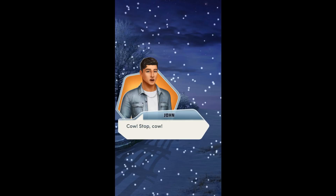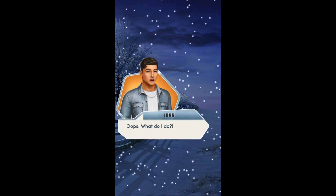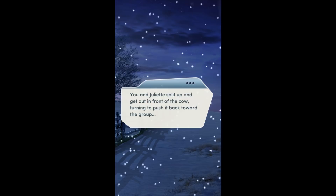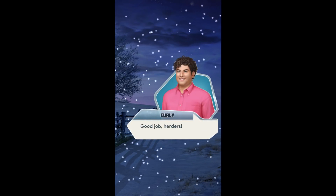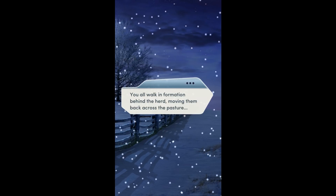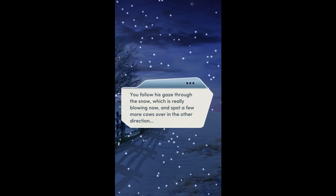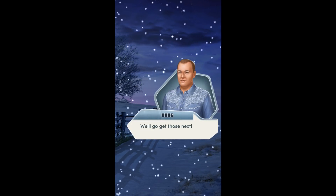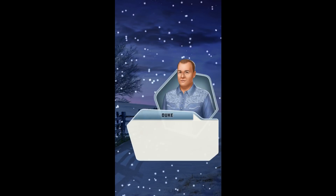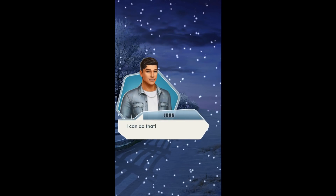You run after the cow, which only makes her jog away faster. Cow, stop! John, stop — don't run after her. You're just pushing her further away. Oops. What do I do? Hang on — backup's on its way. You and Juliet split up and get in front of the cow, turning to push it back towards the group. You all walk in formation behind the herd, moving them back. Oh, look there — spot a few more cows over in the other direction. We'll go get those next. Should I go over there now and see if I can at least keep them from running further? Yeah, that'd be great — just park yourself on the far side of them and don't let them wander away. I can do that.